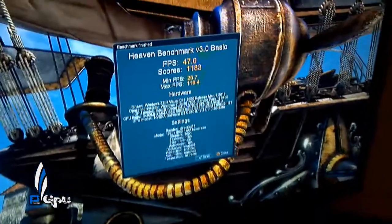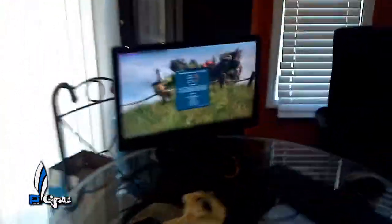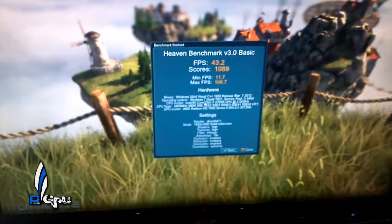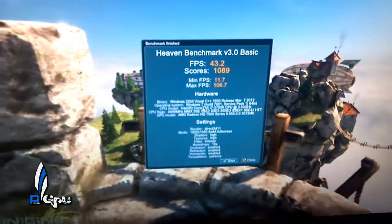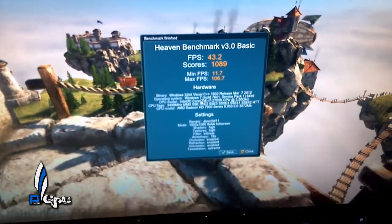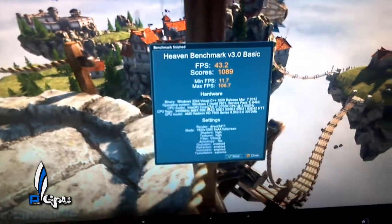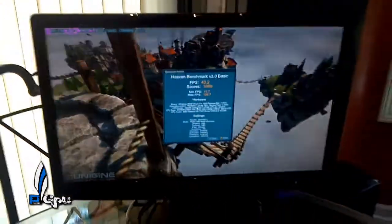Let's recap real quick. GTX 680: 47 average, 26 minimum, 119 maximum. AMD 7970: 43 average, 11 minimum, 106 maximum. So the 680's maximum was 119, minimum was 26, and average is 47 versus 43 for the AMD.